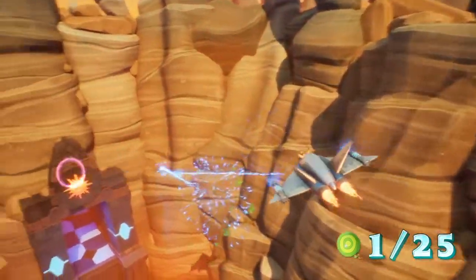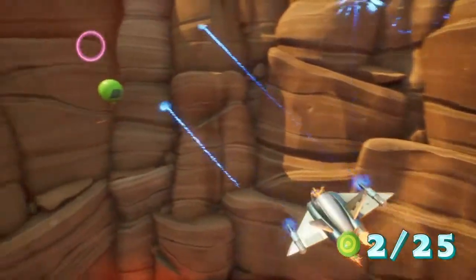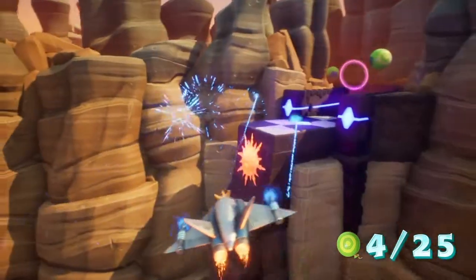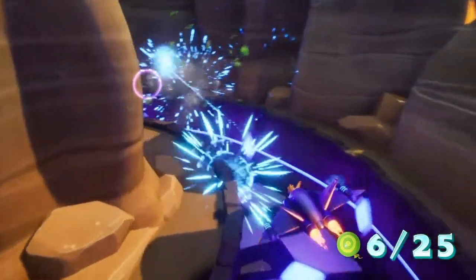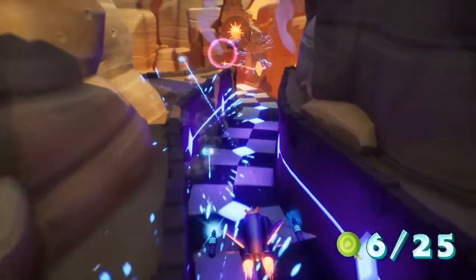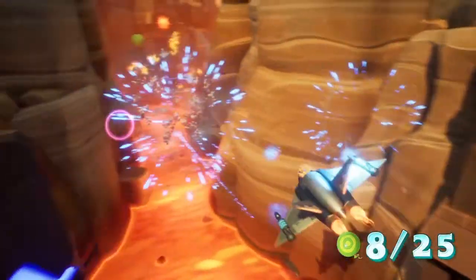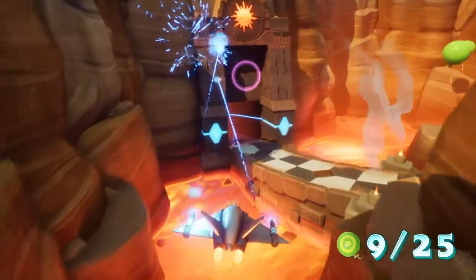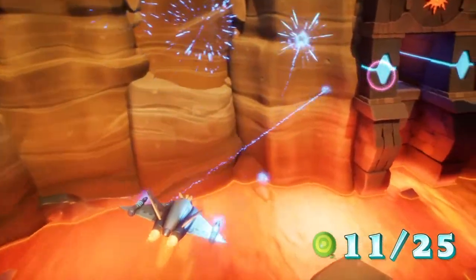I'm just gonna hold down the circle button so it's just shooting constantly. Then move the cursor right in front of those balloons and pop them. It's gonna be a little tricky because you don't know which way the plane is going — you're not controlling the plane at all, you're only controlling the shooting. So just keep shooting and keep aiming for the balloons. If you miss one, you gotta start over.